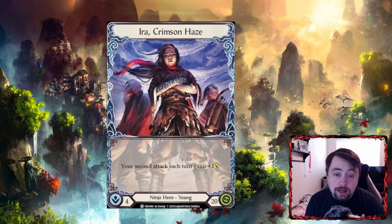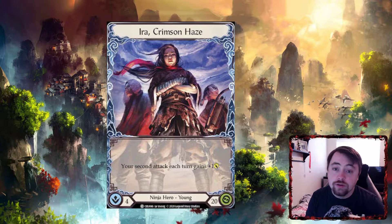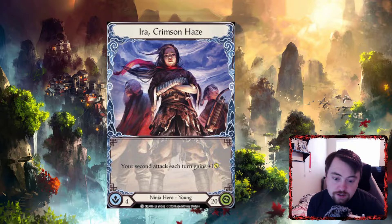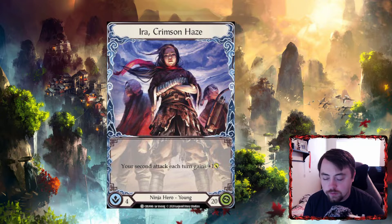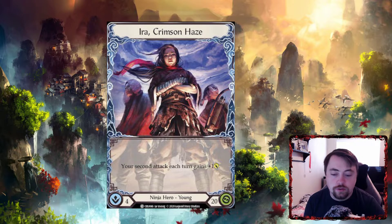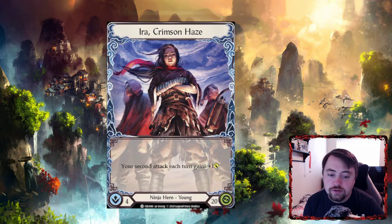Hello everyone, welcome to another episode of TCG Talk. Today is another How to Ninja video. Our last How to Ninja video went over Benji, and today we're going over Ira, her hero type, some key cards, and giving you an idea of a couple decks you could run. We're doing a How to Ninja series going over every aspect of ninja from start to finish. Let me know what content you want to see in the comments below.